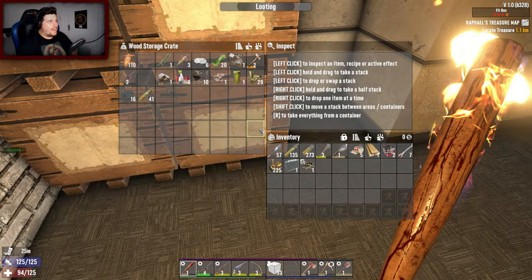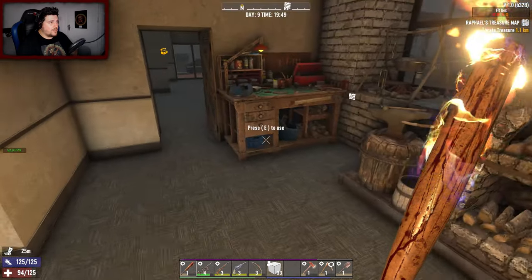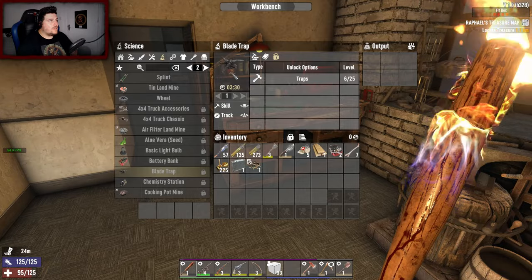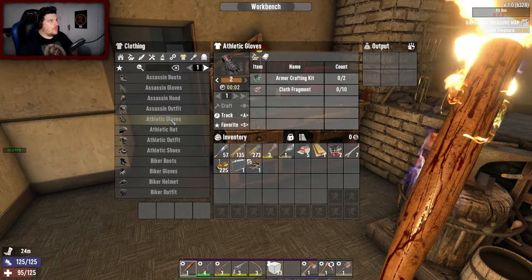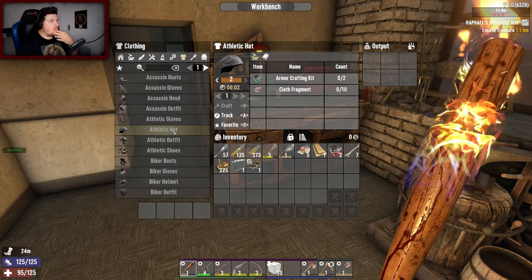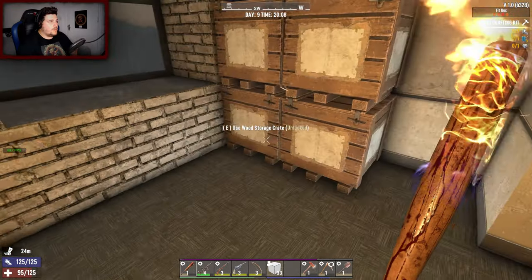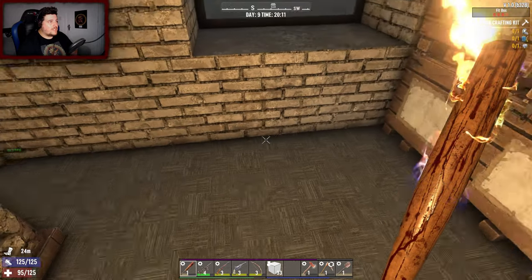I'm severely out of wood - going to have to collect some. We do need to make some decent stuff - I can make tier two iron tools now. Oh wow, the blade trap looks different, that's pretty sick! I can make full-on assassin gear and athletic gear. Armor crafting kit - how do I make that? Oh, it uses armor parts - I don't think I have any armor parts. No, because I tend to ignore them. That sucks. But I do have a skill point - where should we put it?